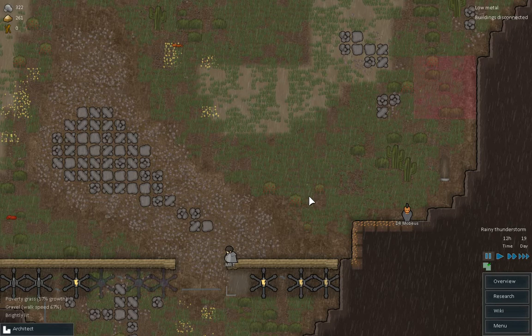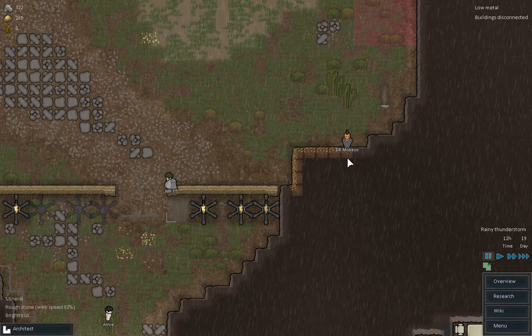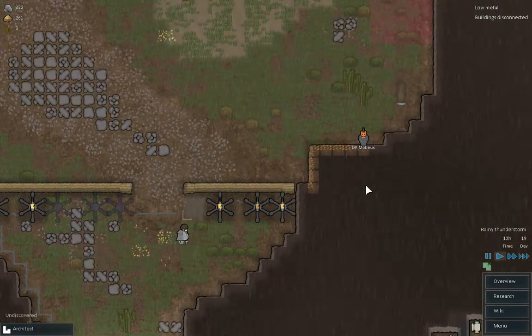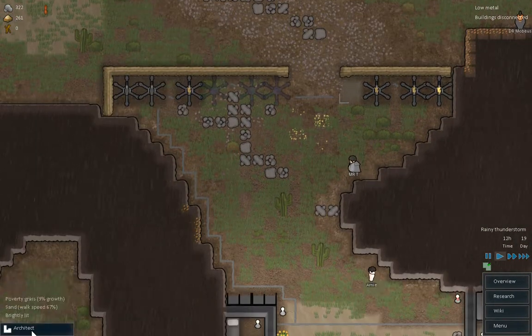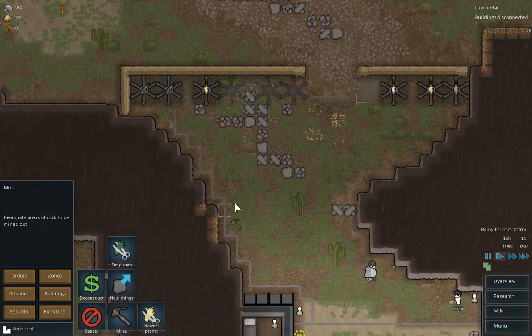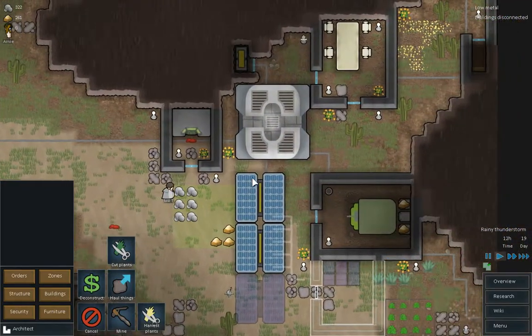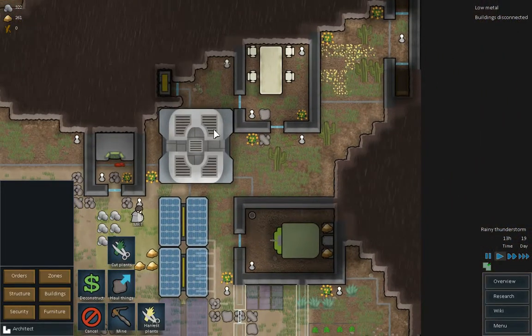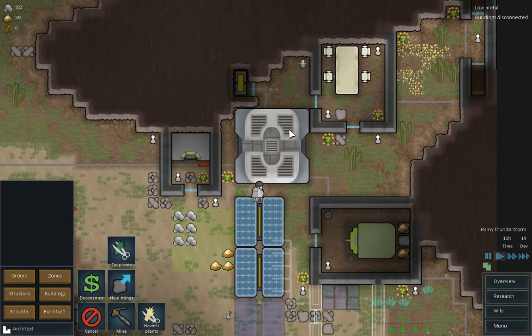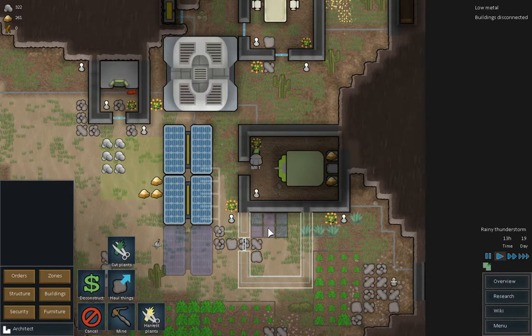Hey everybody, welcome back to RimWorld with me GW365. If you joined us last time, we were doing all right. We were just getting some resources together. Basically we've got the bedrooms and everything, research facility, got the geothermal generator thing. We've got some of these I'm trying to get connected to the batteries.